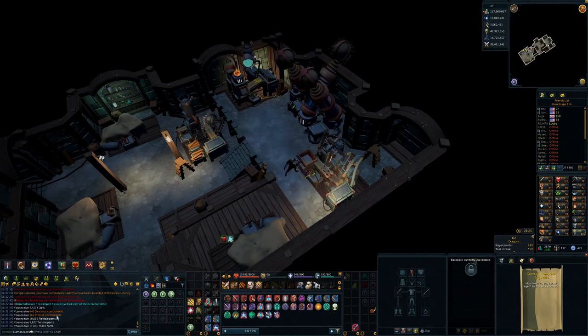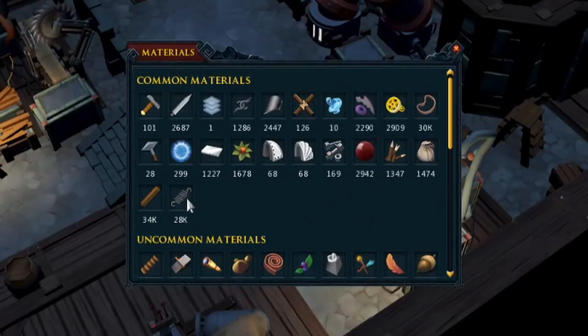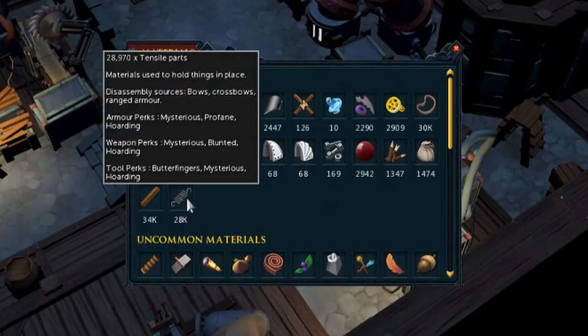Collected even more flexible and tensile parts - I don't think we're going to run out anytime soon, it's almost 29,000. I'm going to make a spring cleaner at some point and make all the springs that I think I'll ever need with those.